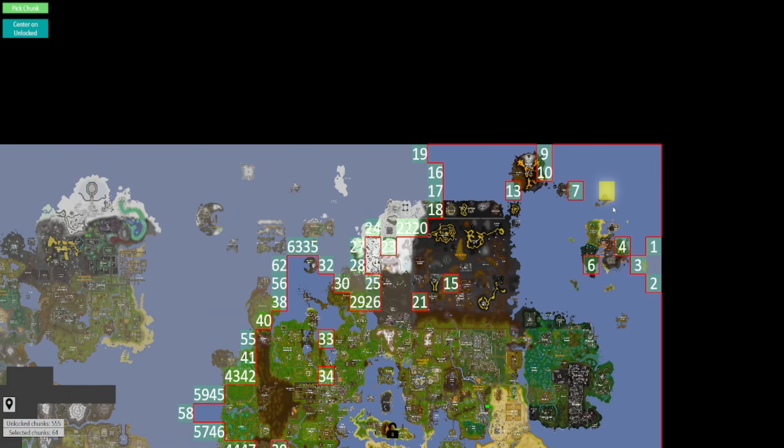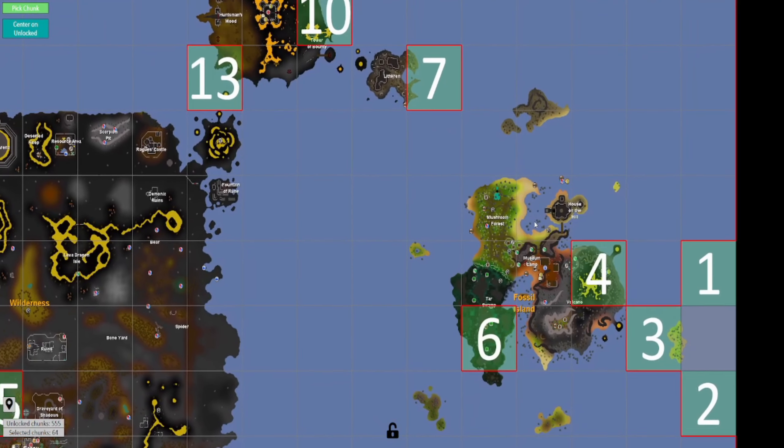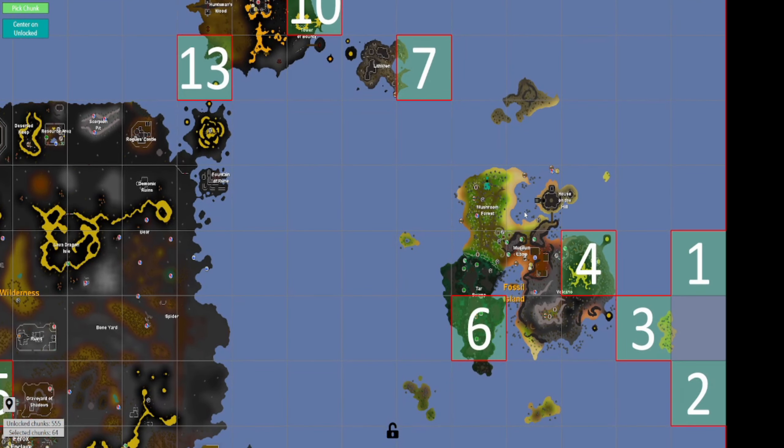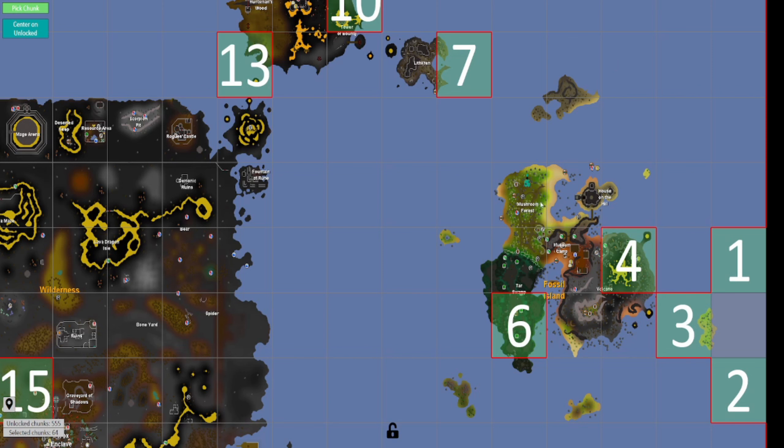We do get a solitary chunk, but it's very far away and very useless - one of the island chunks just north of Bottle Island. It's not bad that we can check off these kinds of chunks though, because now we only have 64 selected chunks left - that's one less bad chunk we can roll.